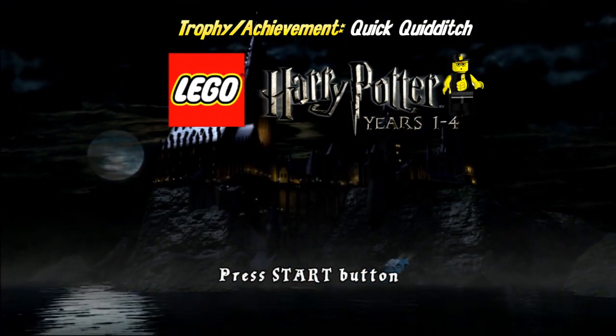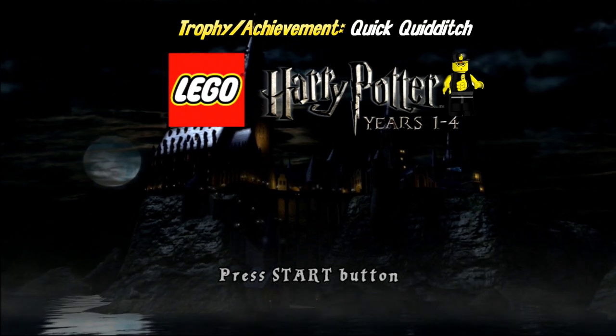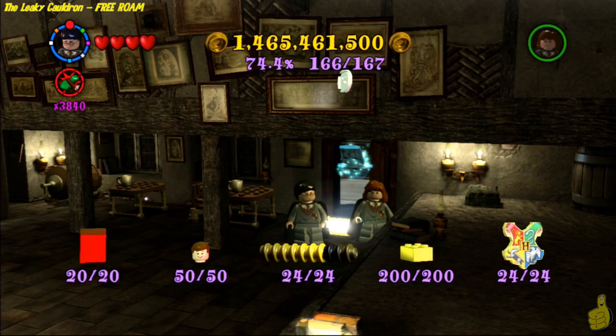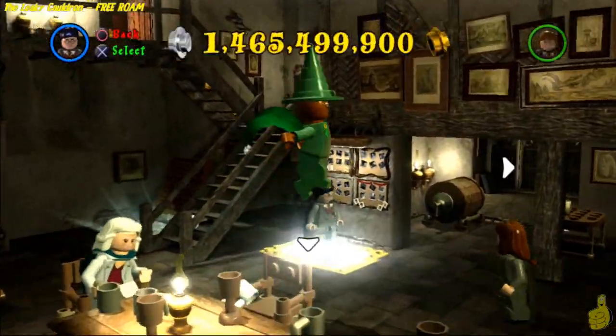This is basically a pretty easy one. The only important factors you really need to know is that you need to select the third level, which is Jinxed Broom, which takes you to the Quidditch level that we need to beat in under 5 minutes. And you just need to do just that — beat it in under 5 minutes.